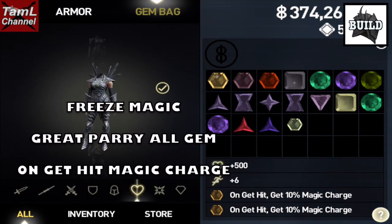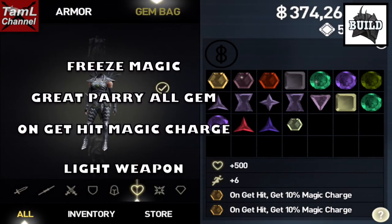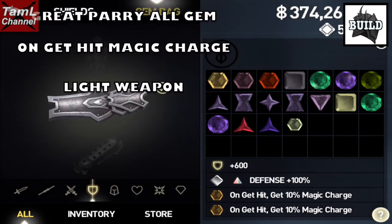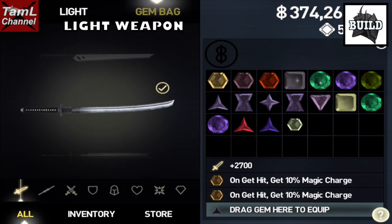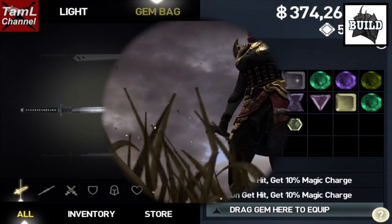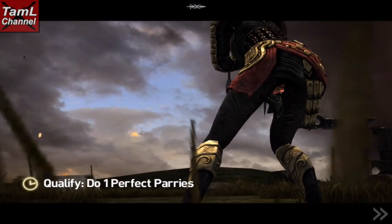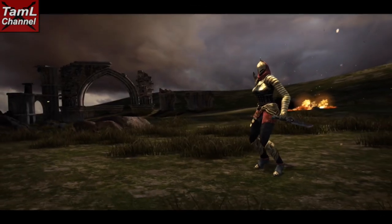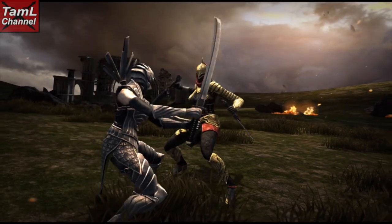I used freeze magic and the Great Parry All gem, and I had 10 on-get-hit magic charge gems at 10%. I used a light weapon — I find perfect parries better with light weapons. The on-get-hit magic charge gems meant that I only needed to take one hit and then I could cast my freeze magic.